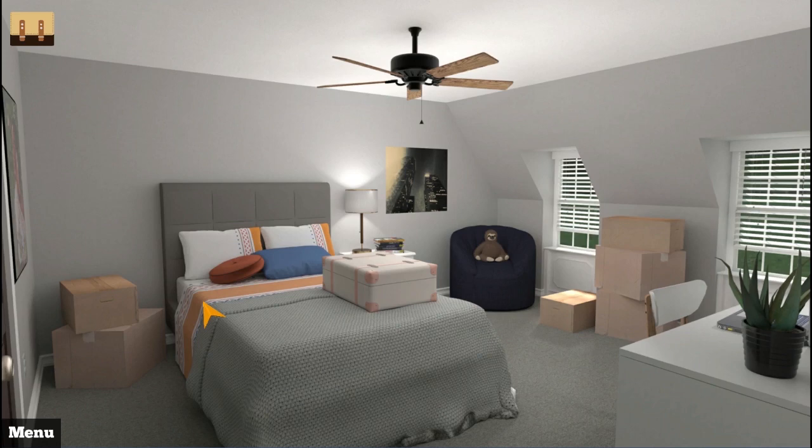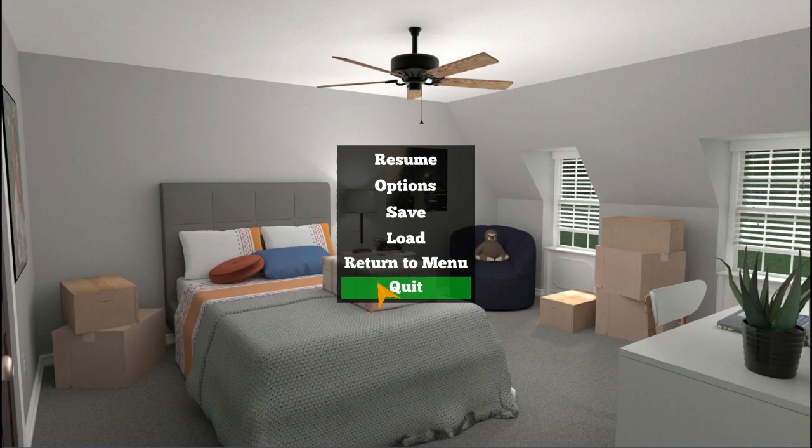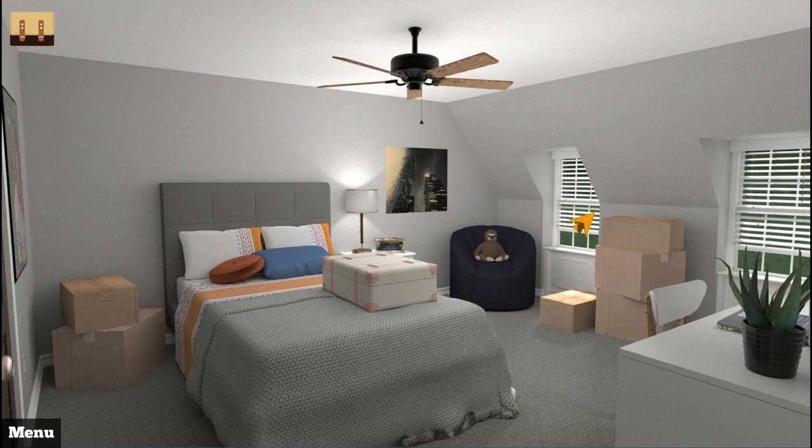And then obviously the menu — resume, options, save, load, return to menu, quit, so on and so forth. Anyways, let's explore Amelia's room. So first off, let's turn around — door. Can't do anything there. Let's go over here.